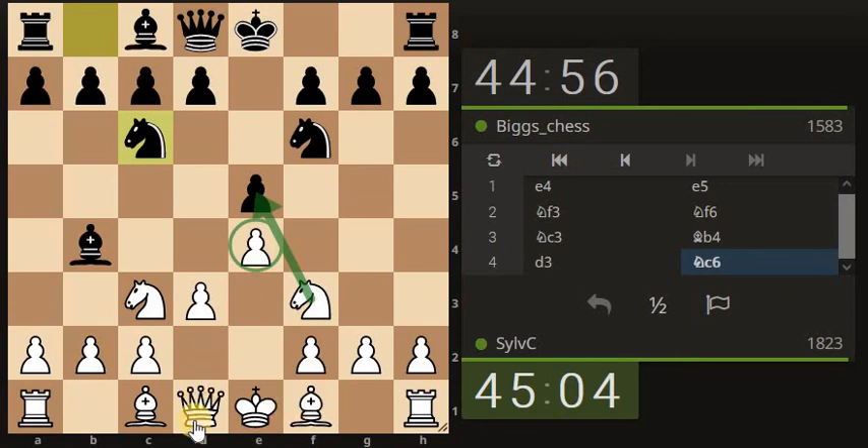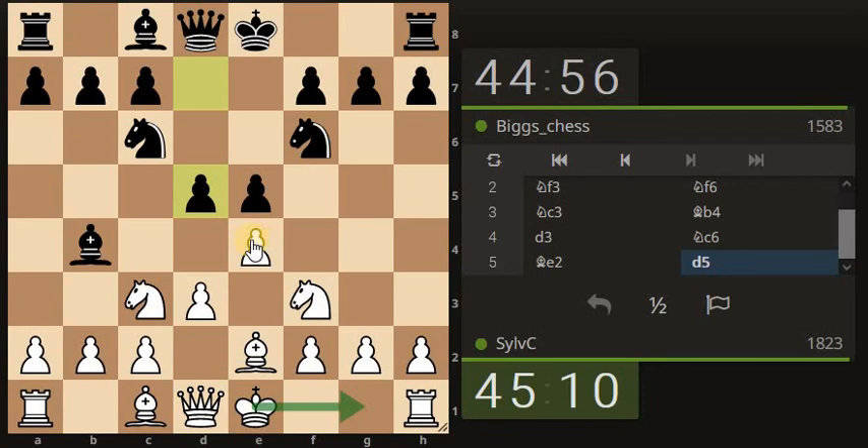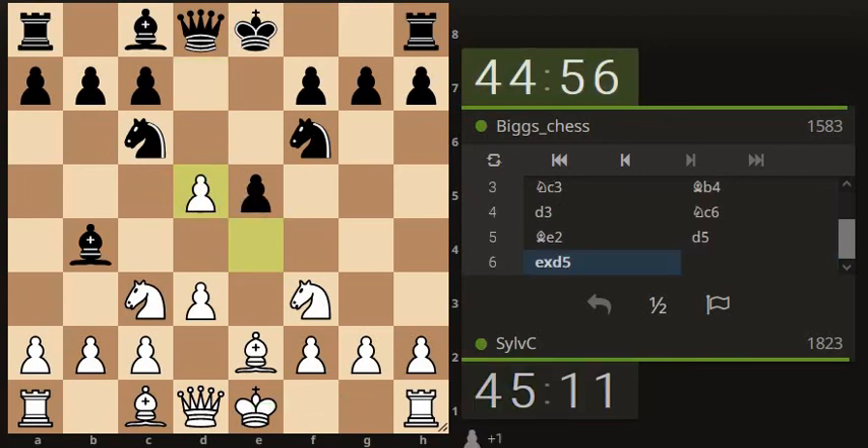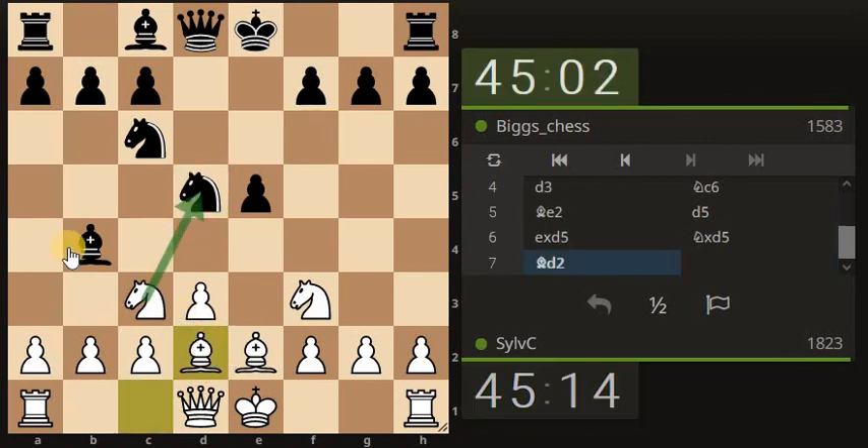We could bring our bishop through here to get ready to castle. King safety is paramount — as mentioned previously, keeping your king safe is key. You can leave it in the center so long as you feel it is safe. Now we're being attacked by a piece, so we may as well take this pawn off the board. The bishop moves into position because the knight can't take — the bishop has an x-ray through to the king — so it's all been simplified and we're not overexerting our position.